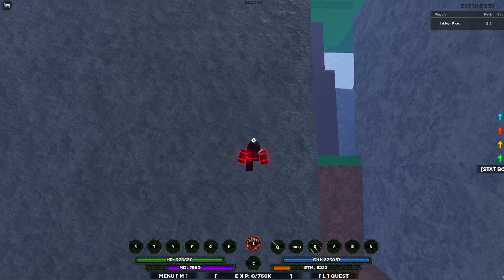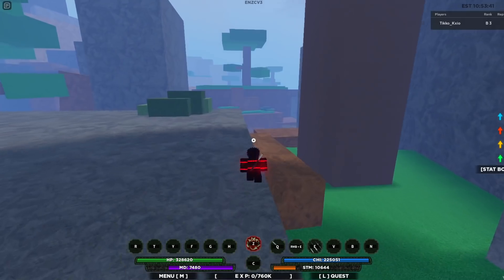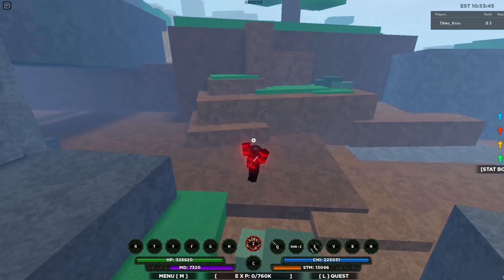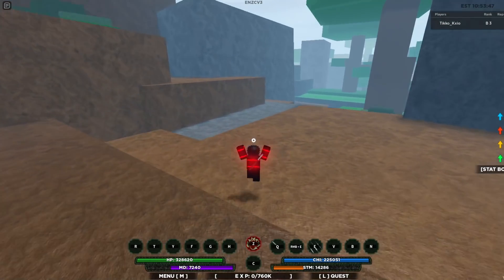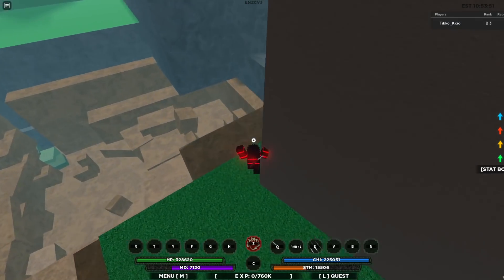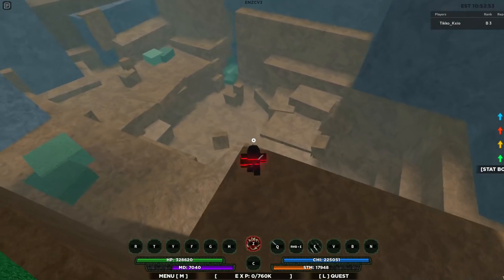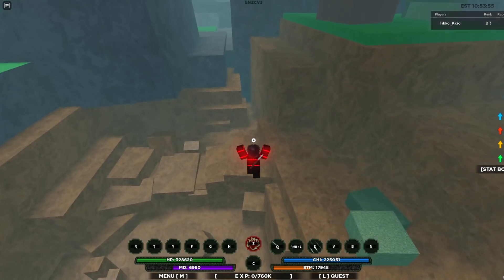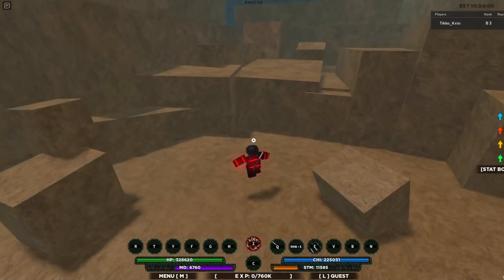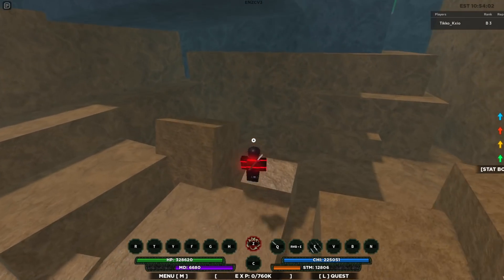Come over here. Should make your way over here. You want to come over here. Now it should be down here somewhere. This is somewhere where it spawns — just look around in this area. You should be able to find it down here somewhere.